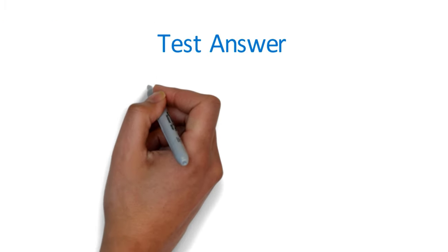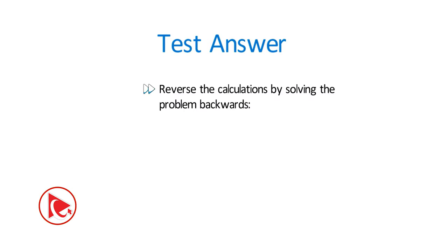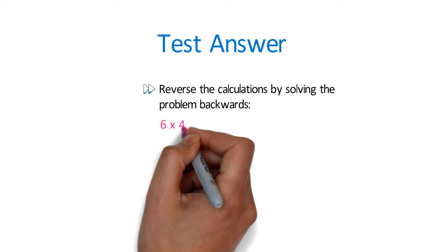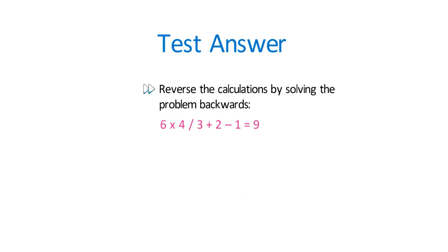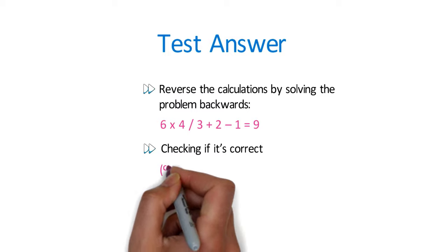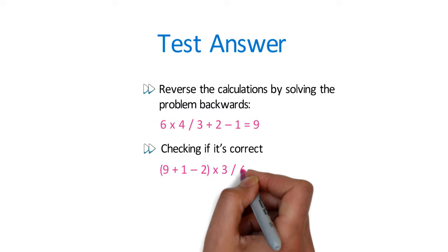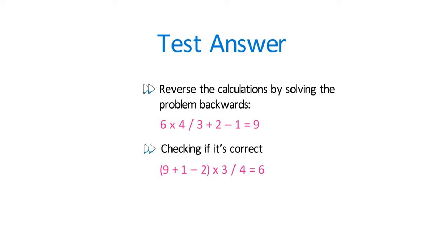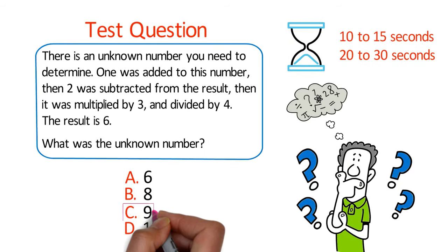The best way to solve these types of challenges is to reverse the calculation by solving the problem backwards. We can multiply 6 by 4, then divide by 3, add 2, and subtract 1. The result is 9. Let's verify: (9 + 1 - 2) multiplied by 3, divided by 4, equals 6. So the correct choice is choice C, 9. Hopefully you've nailed this question and now know how to answer similar problems on the test.